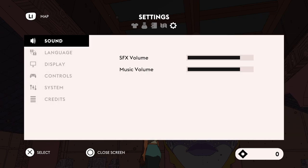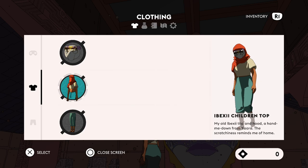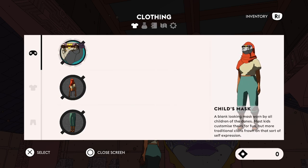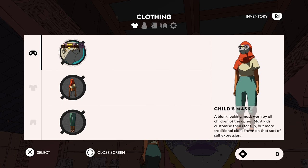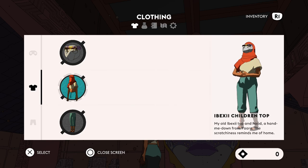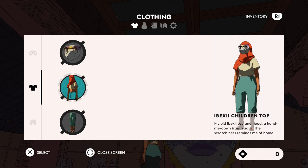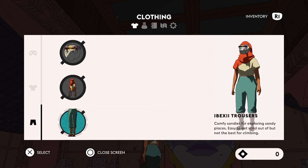Here we have a map, settings, inventory — alright — and clothing. Child's mask: a blank-looking mask worn by all children of the dunes; most kids customize theirs for fun, but more traditional clans frown on that sort of self-expression. Ibexi children top, old Ibexi top and hood — a hand-me-down from Yara; the scratchiness reminds me of home.